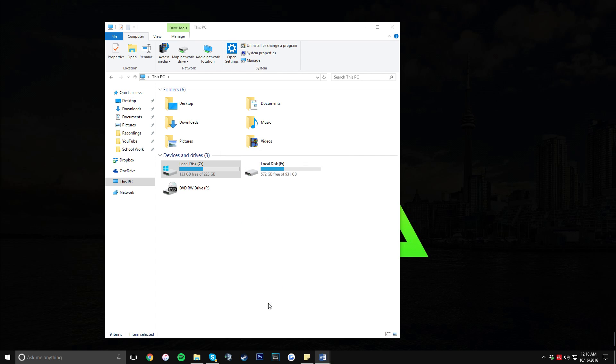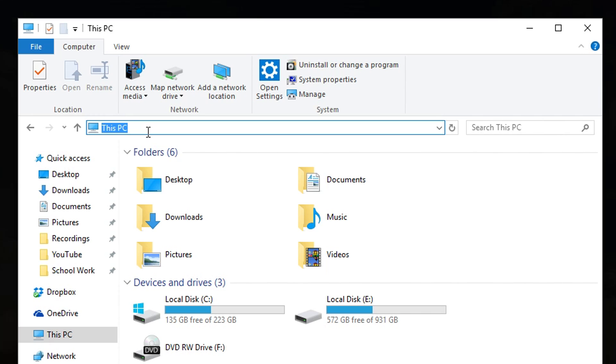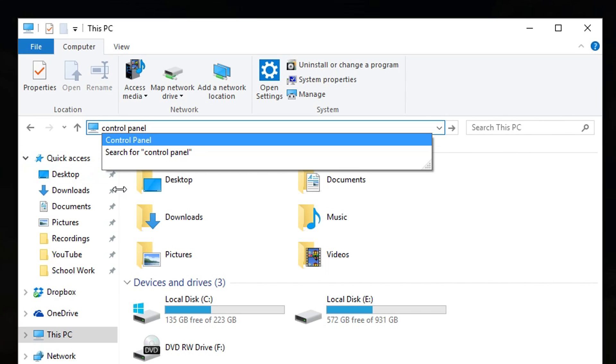Once you're done with all that, for the next step we're going to go to the Control Panel. Go up to the search bar and type in 'control panel' — you can probably just type 'C-O-N-T' and it should show up. Once it shows up, go ahead and click on it.